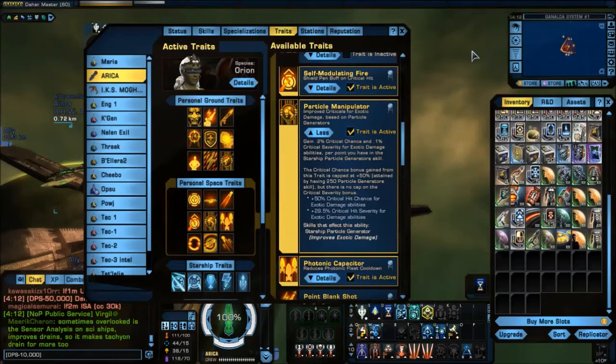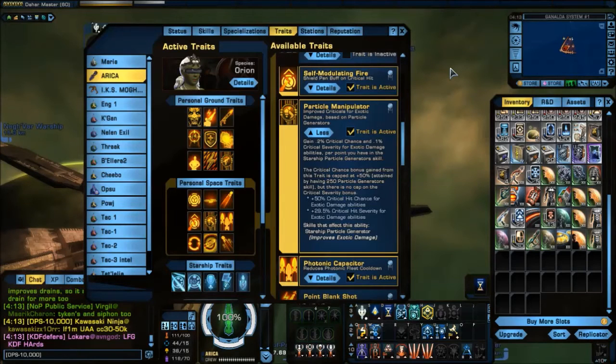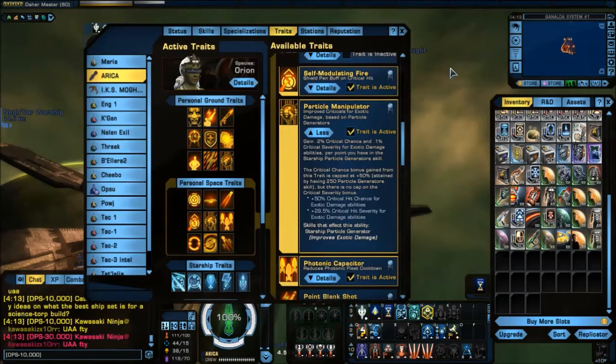Another alternative — and we've seen some of the largest one-hit numbers in this game from this technique — is in Hivespace Elite, taunting the scar-shaped Borg ships at the end, getting them to fire their lance at you while you have Feedback Pulse up. That lance will reflect back, and we've actually seen a friend of ours hit for 14 million damage using that technique. That is the highest one-hit in the game at this point.